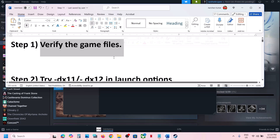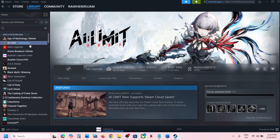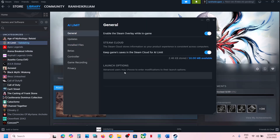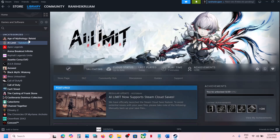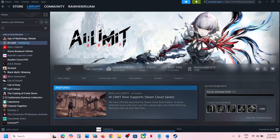The next step is to try DX11 or DX12 in the launch options. Right-click on the game, select Properties, and go to the General tab. In the launch options field, type -DX11 and launch the game to check. If that does not work, try -DX12 instead — this has worked for many players. Still not working? Remove this option and follow the next step.